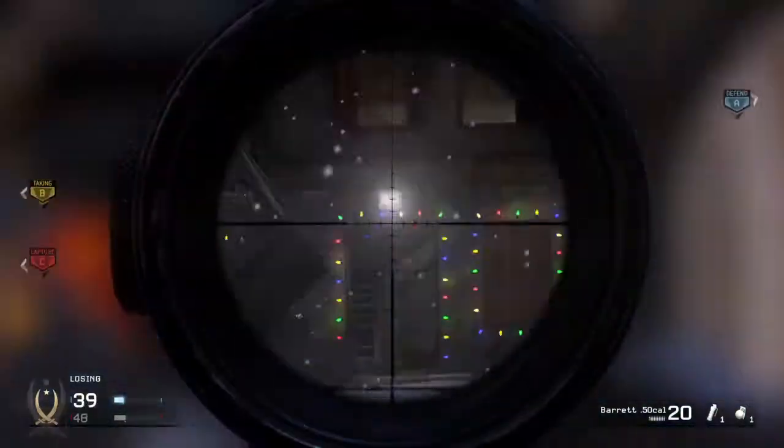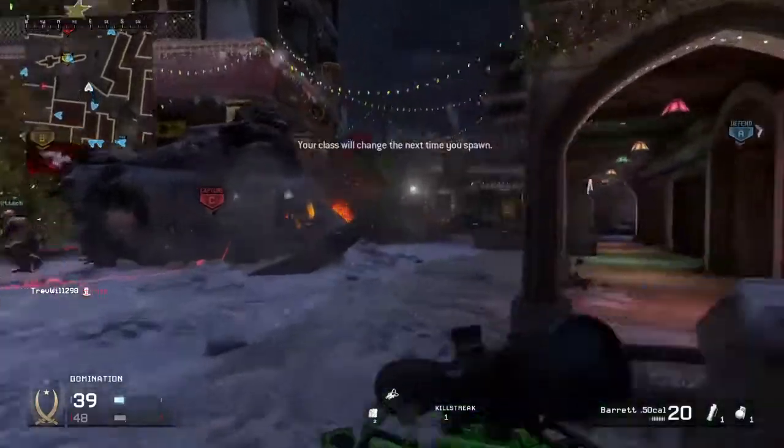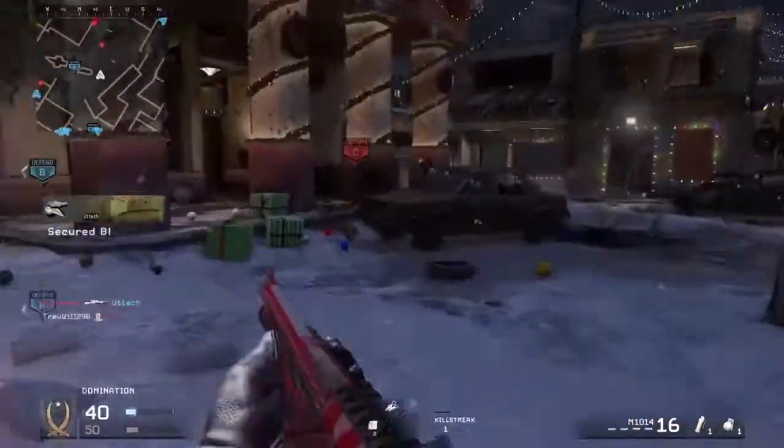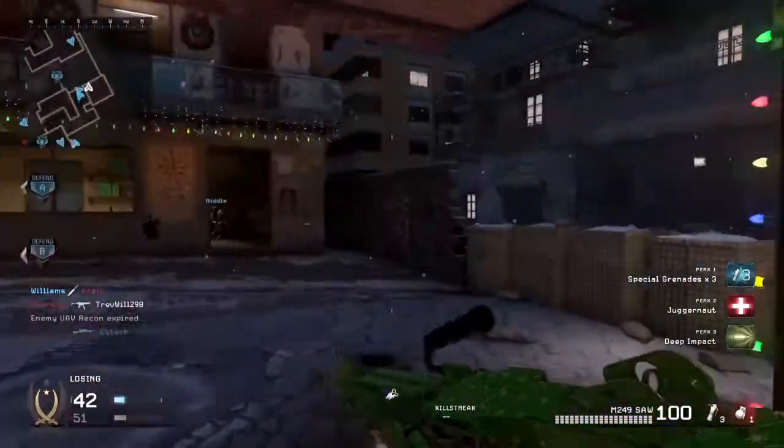For the SMGs, the challenge is to sprint six miles on Winter Crash. Pretty much just sprint around the map a couple of times and you should get this easily within a couple of games.